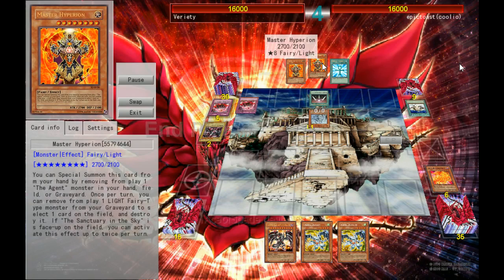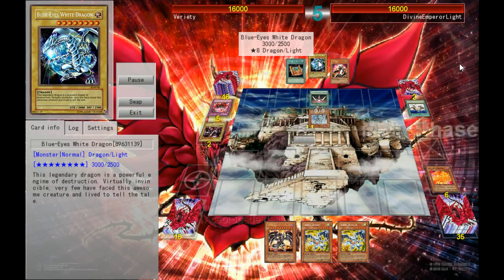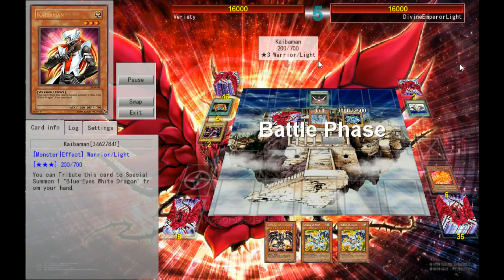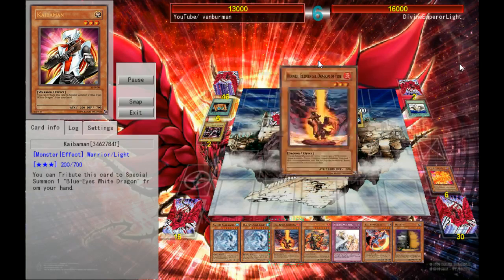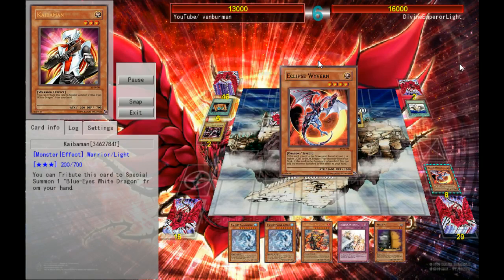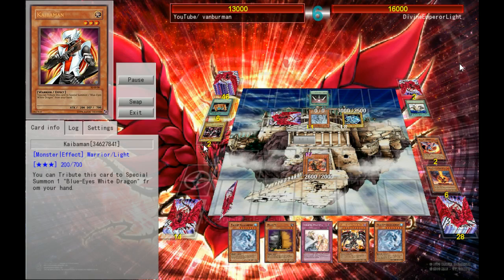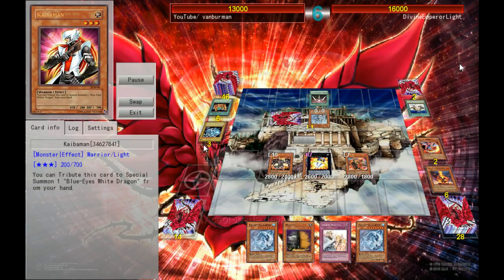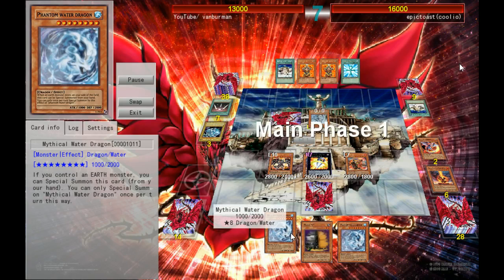He had basically two counters to everything that I had, which meant that there wasn't much that I could do. We're always going to get pulverised a little bit by Blue-Eyes. The thing about Elemental Dragons is that you can do so much in one turn — it's a little bit overkill, which is why they're probably going to get hit.